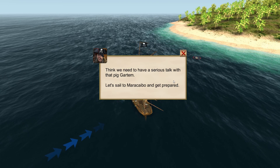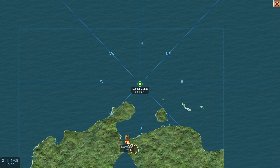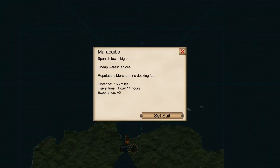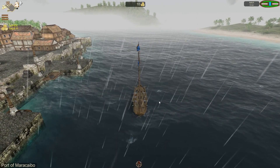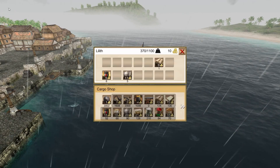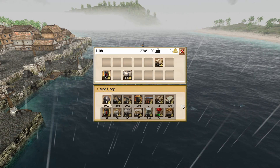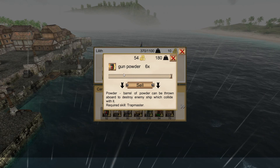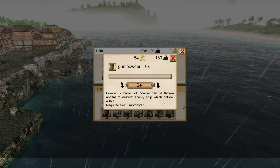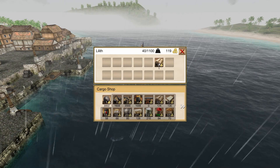I think we need to have a serious talk with that pig Gartan. Let's sail back to Maracaibo. Stop by the shop and sell our cargo. I wish it would tell you what this stuff is. Oh - gunpowder. I'm going to sell it because I don't have that particular skill. Rum - let's sell that. And planks - oh, they repair the ship hull during battle: five hull points. Required skill: axemen. We don't have any skills at the moment.